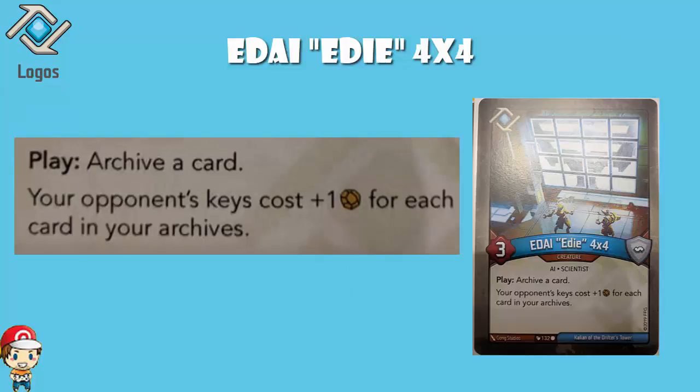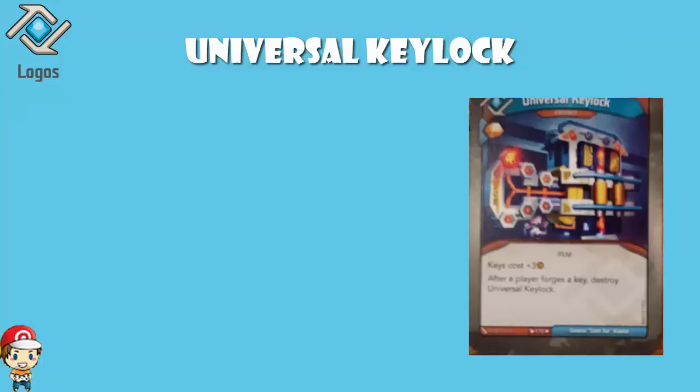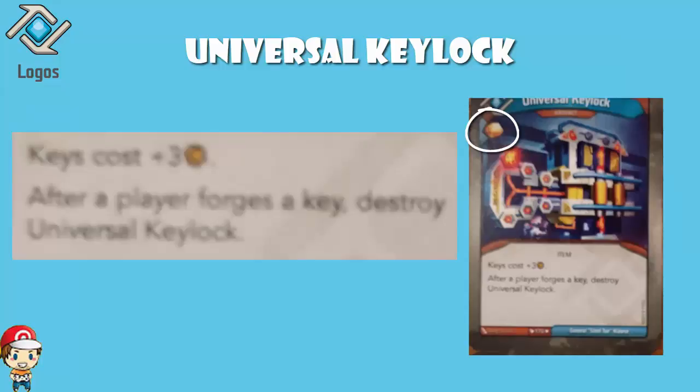But that's not all that Logos are getting — they're also getting Universal Key Lock. It is an artifact that gives you an amber bonus, and it just says: keys cost plus three amber. After a player forges a key, destroy Universal Key Lock. I love this, because it is just a permanent effect — it's not like Lash of Broken Dreams where you've got to play it down, it's exhausted, wait a turn. You just play it, it goes down, it is a permanent thing. But it is keys cost plus three amber for either player, and when either player forges a key it gets destroyed. The point is Universal Key Lock is great when your opponent is about to forge a key — make them pay an extra three amber, and you just get the amber from playing it.